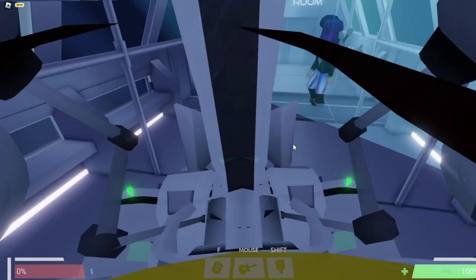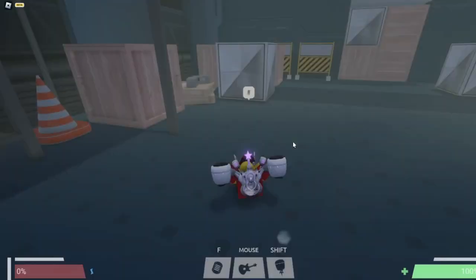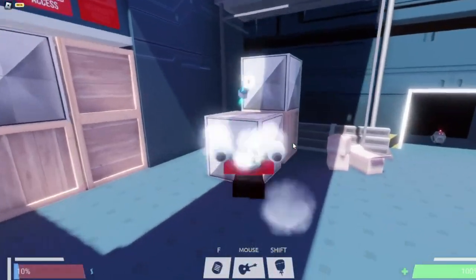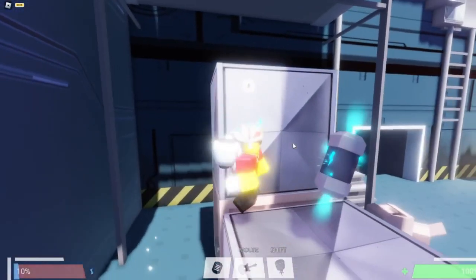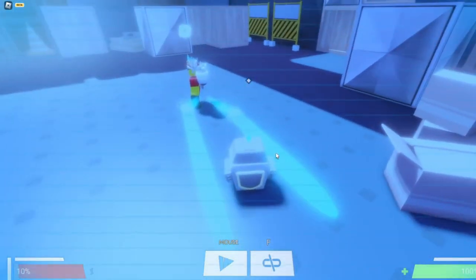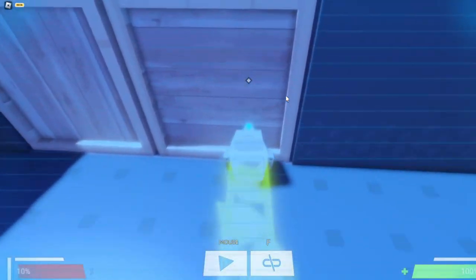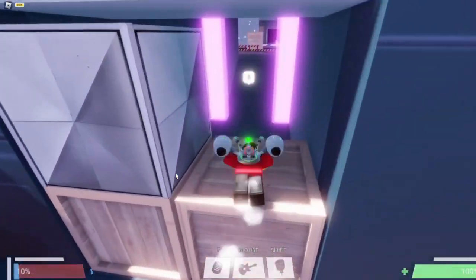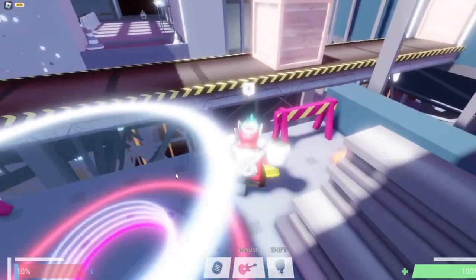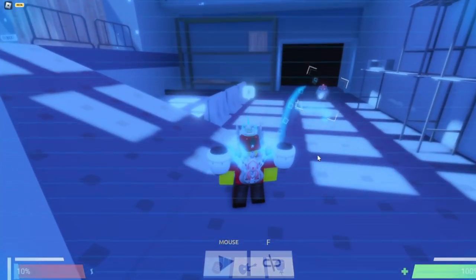After you do that, pop out of the subway before it goes too fast, and then go into this construction site. You're going to need power packs here — or batteries, whatever you want to call them. Then you hack this robot. You only need to destroy this crate once — all right, there we go.